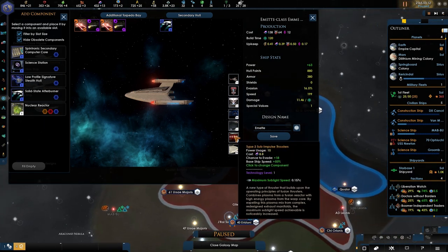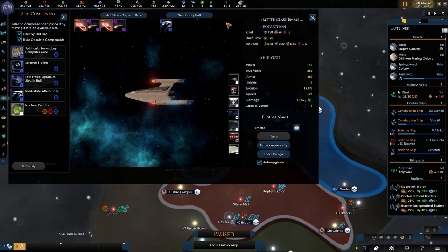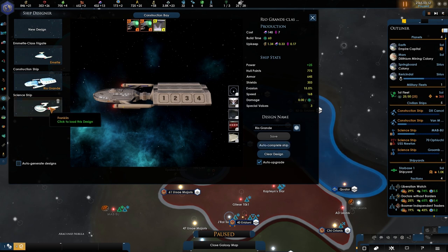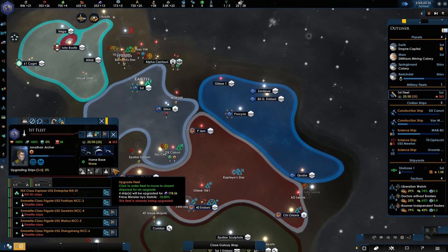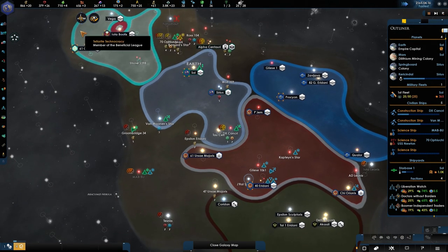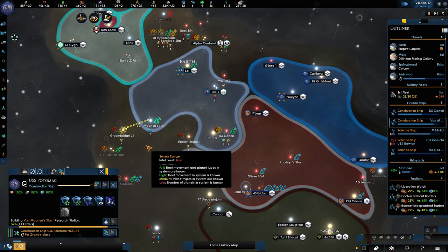No, this is still fine — do it. Construction ships — we actually don't have the design for the Enterprise just yet. Let's upgrade you guys. It's a lot — 170 is quite a bit of a chunk out of my alloys. That's annoying. Okay, you are now done as well. I want you to go here and make that one.